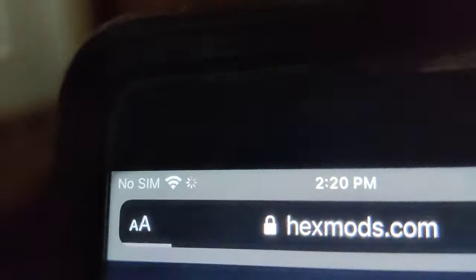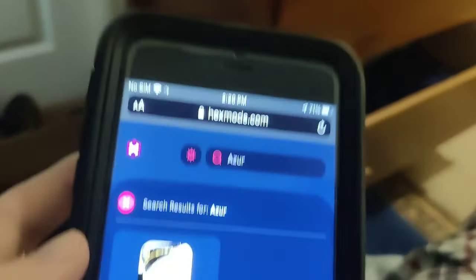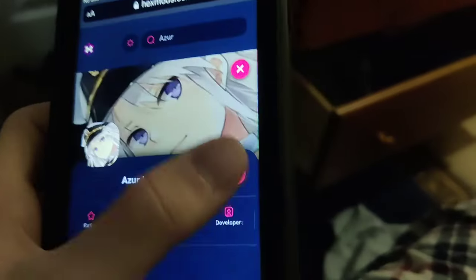You just have to go to hexmods.com — that's the website. Go to the search bar and just type in Azur Lane, and as you can see it comes up. Press on it and you're good to go.